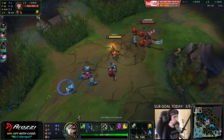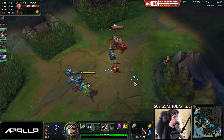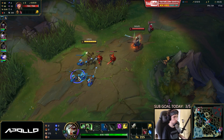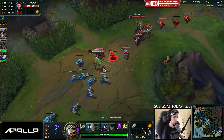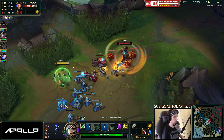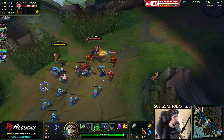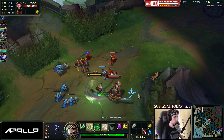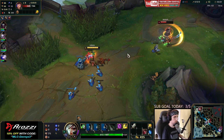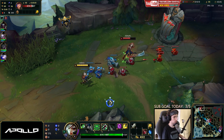This Garen probably has bone plating — actually no, he doesn't. He's probably got Conditioning then. There's also a Hecarim in the jungle so I have to be careful. What I like to do against Garen is wait at least until level three; the first couple levels against him are really boring, but once you hit level three you can actually out-trade him. I'm going to slow push against him since my jungler is pathing towards top side.